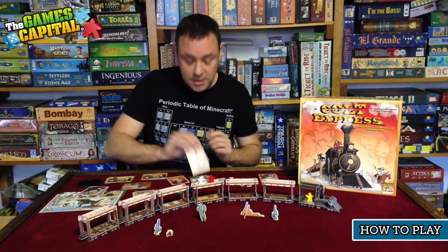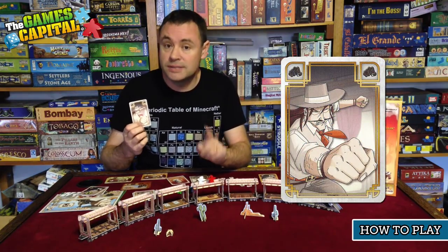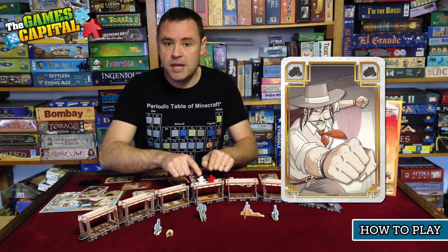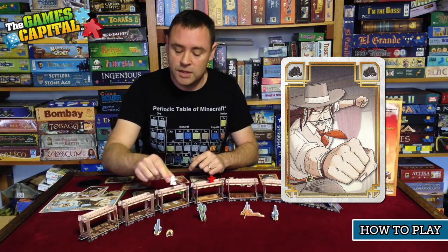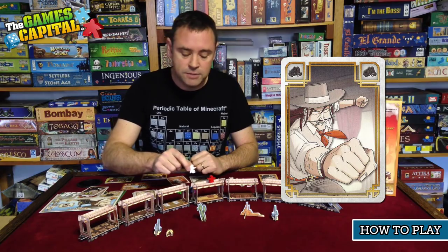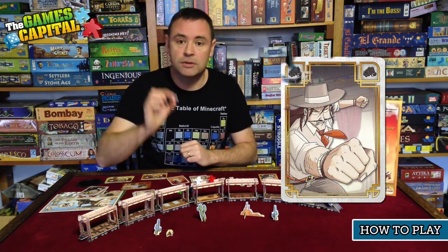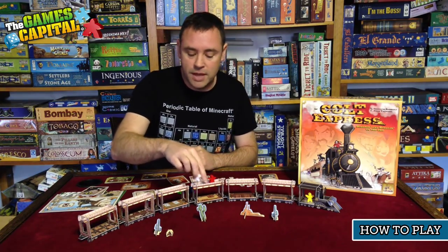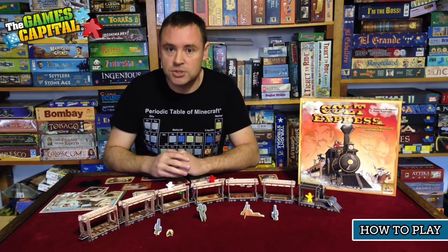The next action is the punch action. You can perform this as long as you're in the same location as another player. You punch that player and they are immediately moved one space to the right or left into the next carriage. They also drop some loot they had previously collected, and you choose what it is they drop — it stays where they were as they get pushed to the next carriage.